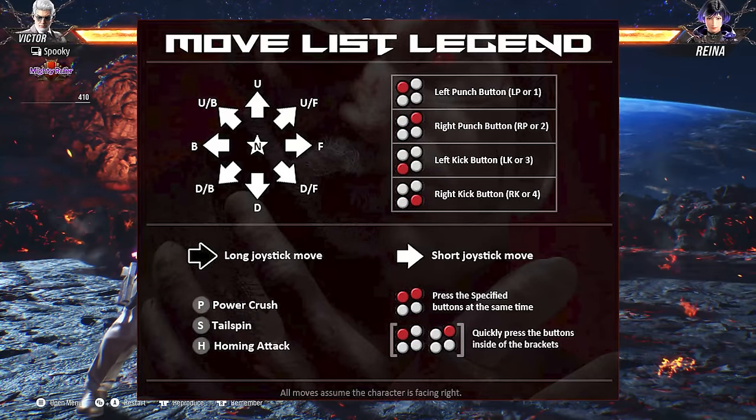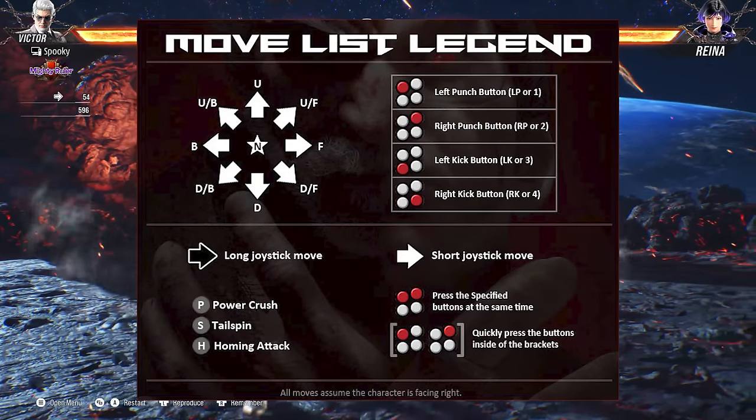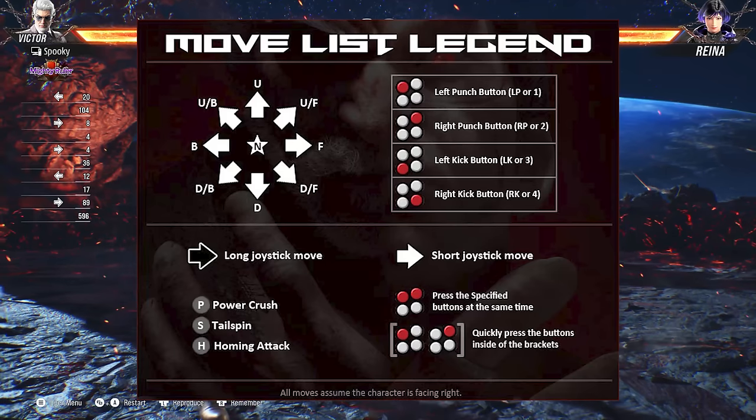Before I get into basic movement and actions in Tekken, here is a graphic that helps simplify inputs. Left punch is 1, right punch is 2, left kick is 3, and right kick is 4.